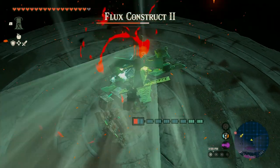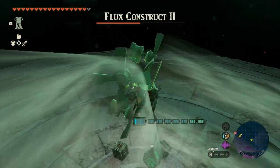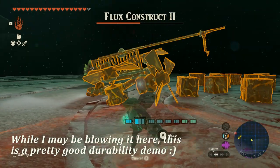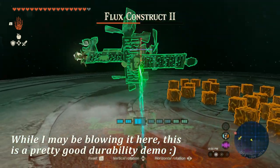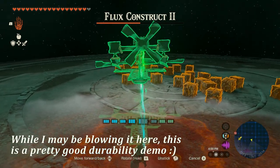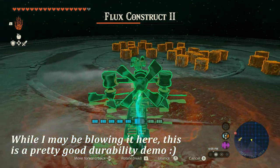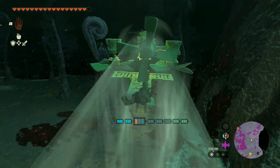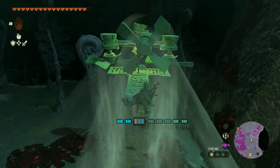With the extra lift and energy savings, you can dedicate more parts towards weaponry on the vehicle. As a bonus, the propellers, motors, pipes, and railings do not expire over time. The shock emitter, construct head, and beam emitters are the only parts that expire, lessening the strain on your inventory compared to builds that use multiple Zonai fans for lift.